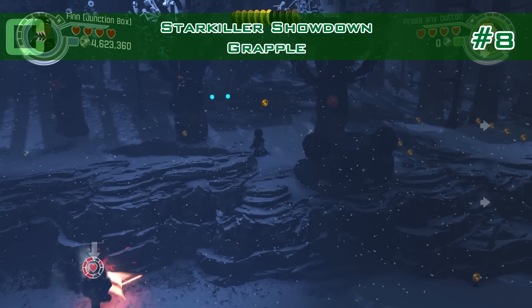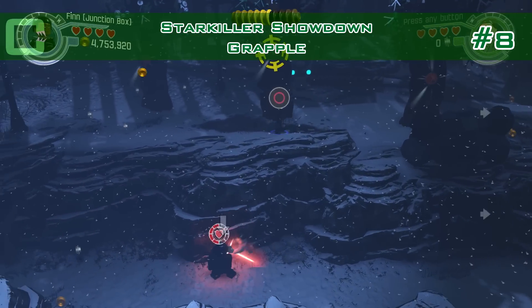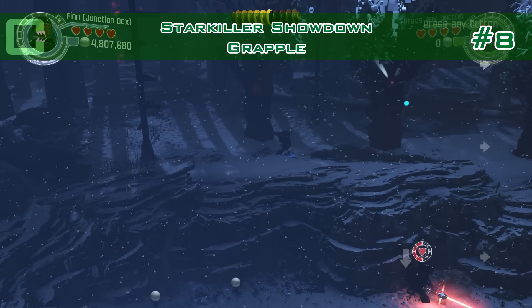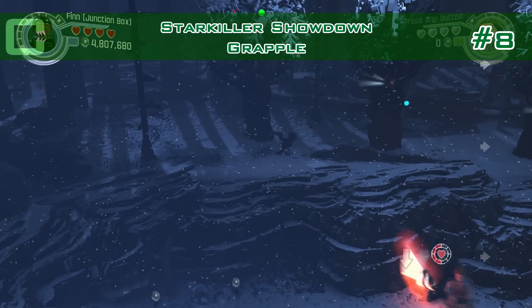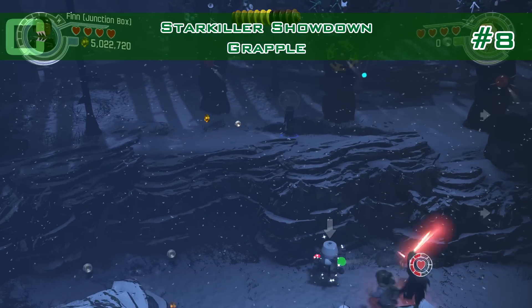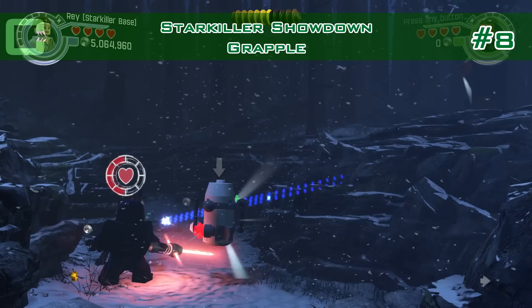Number eight — you have to grapple a tree before they finish fighting down there so you can pick it up. Here's the tree you have to grapple. Out comes a minikit and falls down, so you have to switch to the fighting character to pick it up.